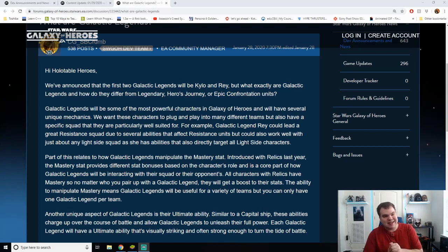Galactic Legends are going to be part of a new meta within the game. They are going to be very, very powerful characters with incredibly demanding requirements, as you've seen with the first set — both Kylo Ren and Jedi Training Rey needing Relic 7, and some other First Order and Resistance characters needing Relic 5. They're also hyping up an ultimate ability similar to a capital ship.